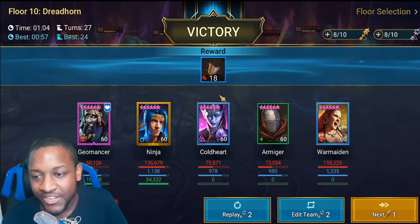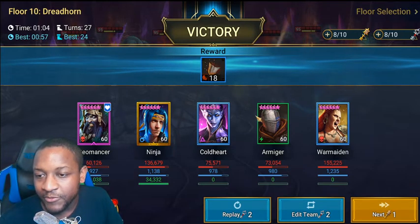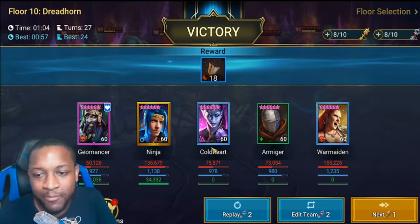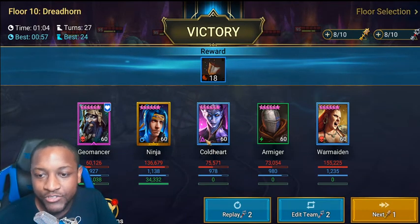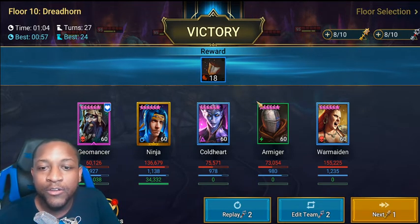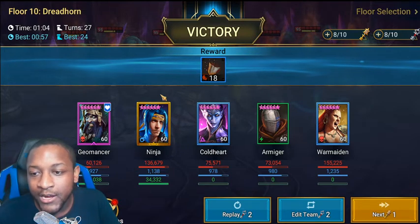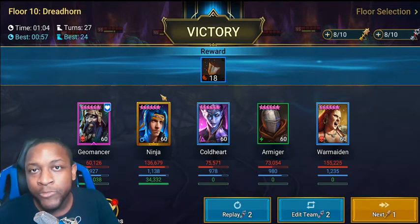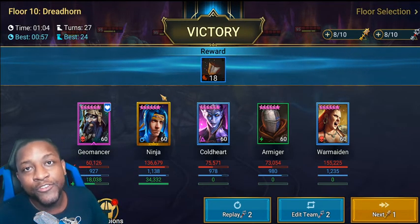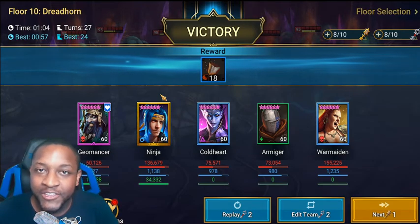This team is semi free-to-play friendly. We've got drop defense which you can farm from campaign, and Armiger — you just pull enough mystery shards. Not everybody has Coldheart because she is void, but she's just a rare so that's another good one. Anything that's gonna hit hard, anybody with a Warmaster proc, anybody who takes turn meter — try that team, put it together, and let me know how it goes down in the comments. If this was helpful, don't forget to drop a like and subscribe for more content, and I'll see you in the next one.